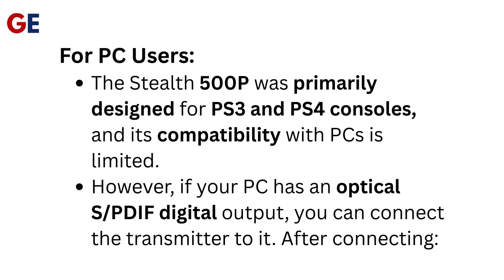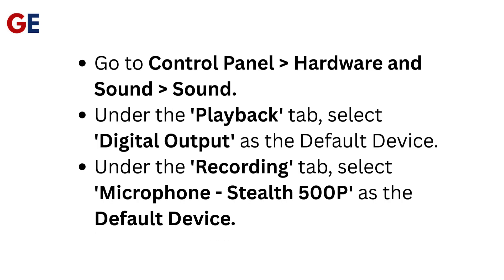However, if your PC has an optical S/PDIF digital output, you can connect the transmitter to it. After connecting, go to Control Panel > Hardware and Sound > Sound. Under the Playback tab, select Digital Output as the default device. Under the Recording tab, select Microphone Stealth 500p as the default device.